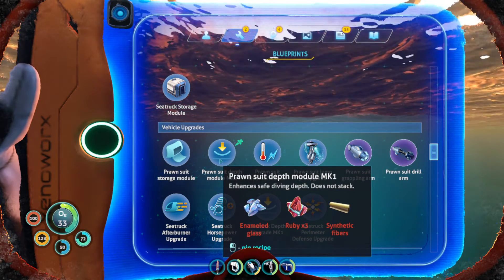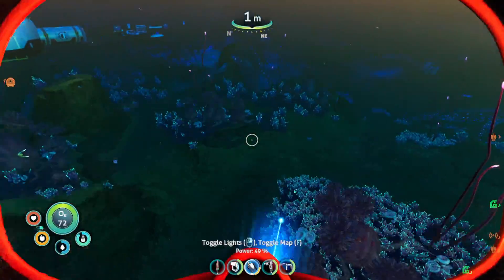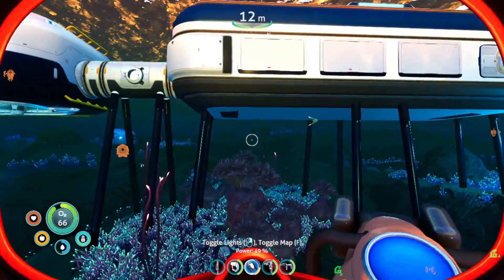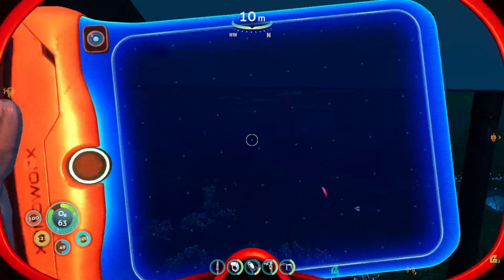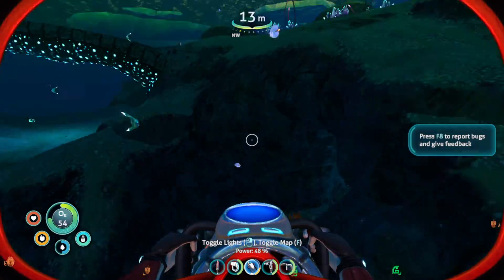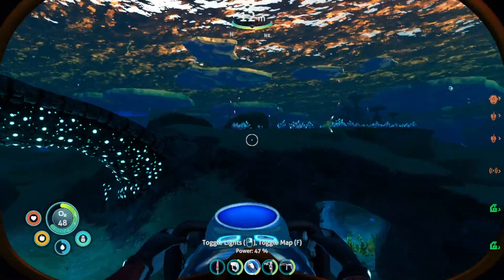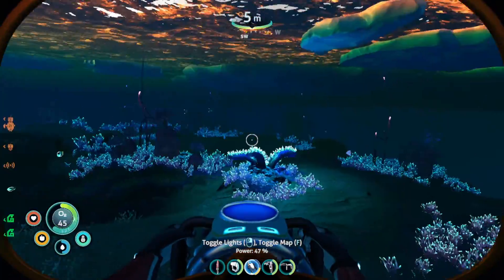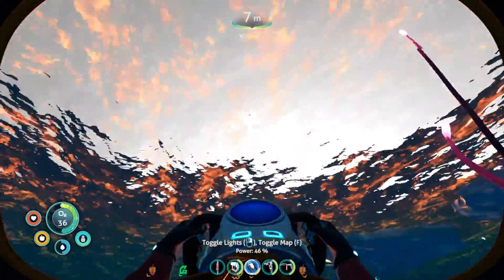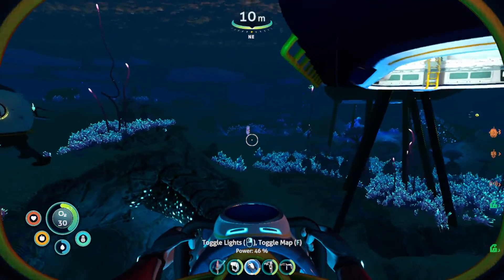The depth module needs enamel glass and synthetic fibers — that's right, synthetic fibers. We still need to find the spiral clippings, so we can't get that just yet. Before we head out on our journey, I'd like to get an infinite supply of water because I don't want to run out. We have quite a bit of food — 75 is quite a bit — and we can always kill fish. Bladder fish are everywhere, so how much water is too much water?